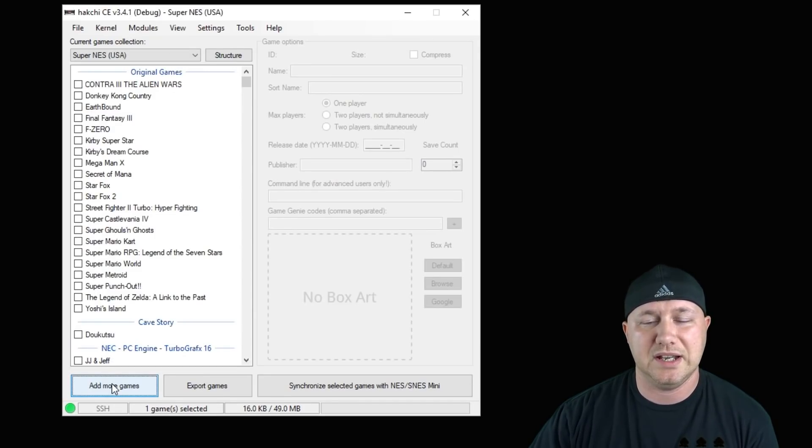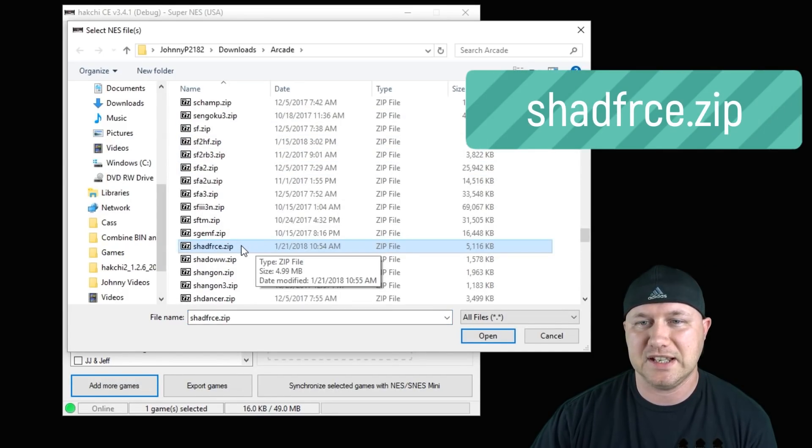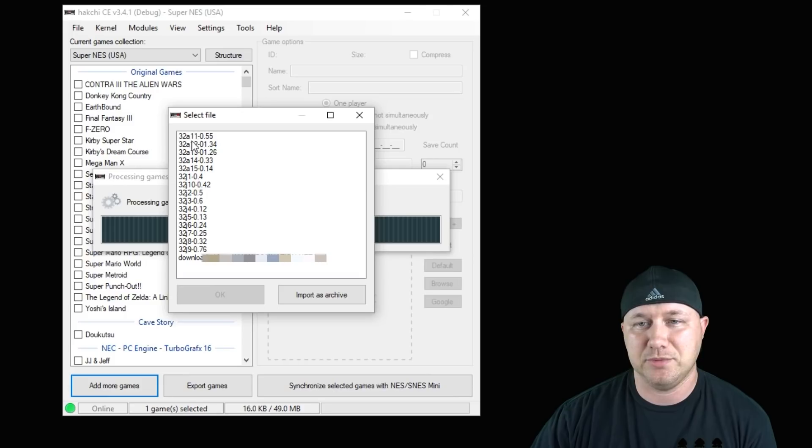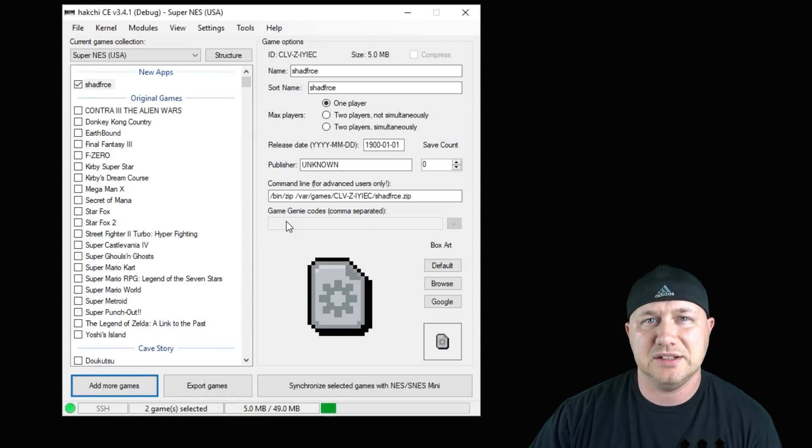Now we have to add the game. Hit the 'Add More Games' button and navigate to the folder where your arcade ROM is. The zip file we're looking for is 'shadfrc.zip'. Hit Open and you'll see a file system — make sure your ROM matches this file system. Hit 'Import as Archive'; that's very important.